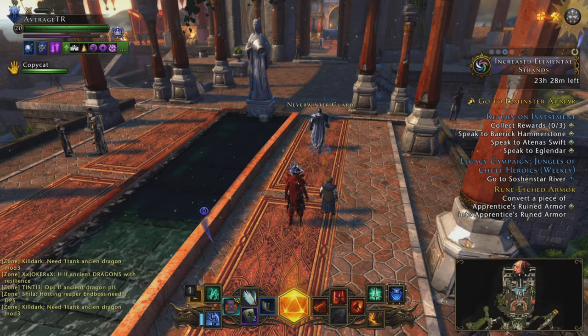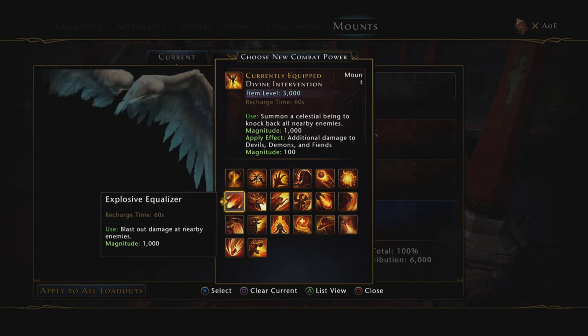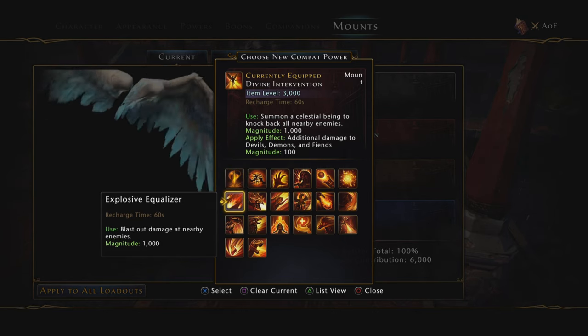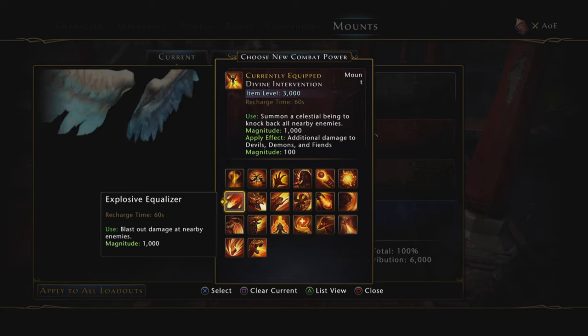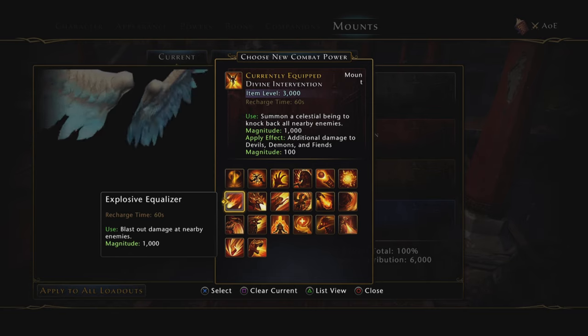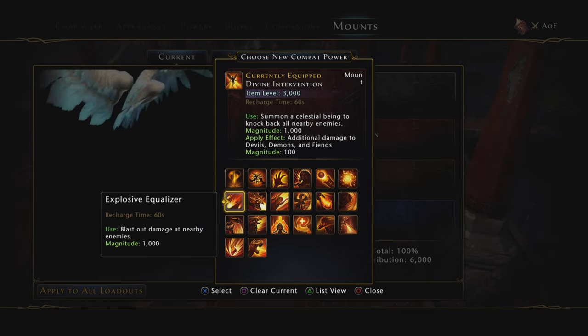There are other options. The other option is Explosive Equalizer — you can get this on a variety of epic mounts, really cheap, and it's a really good mount power. I used to use this all the time for AoE before I started getting some better ones. It's really good and really cheap.